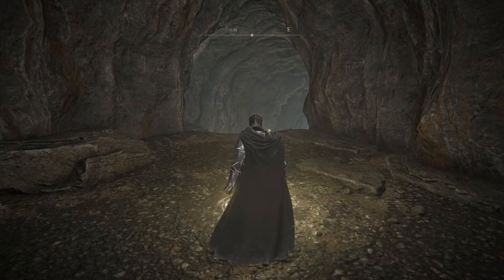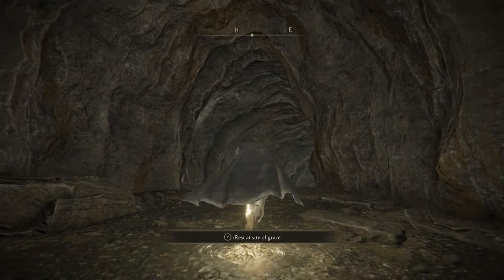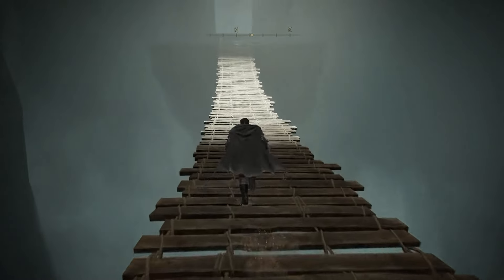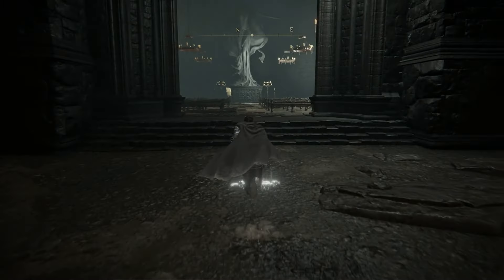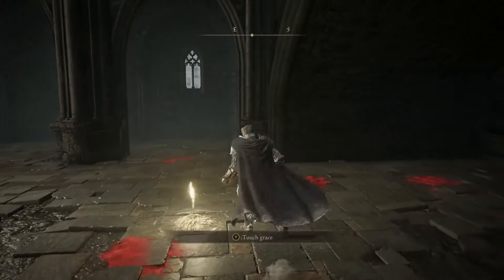Once you're at the bottom, you'll be greeted by another Site of Grace called the Tree Worship Passage Site of Grace. From here it's very straightforward — there really is only one path forward. Go down the pathway through the tunnel and you'll quickly come across an old rickety bridge. Cross it; nothing's going to attack or break it. You just need to get across to where you see another giant statue. Take left or right and you'll come across another Site of Grace.